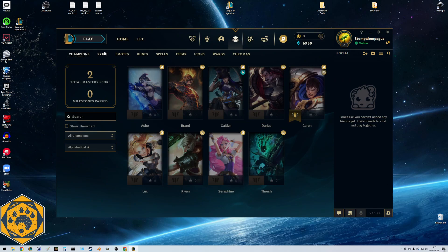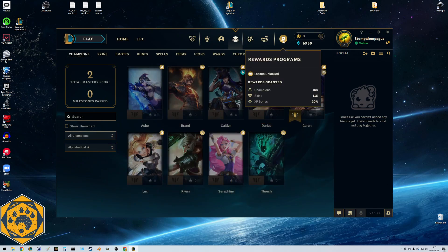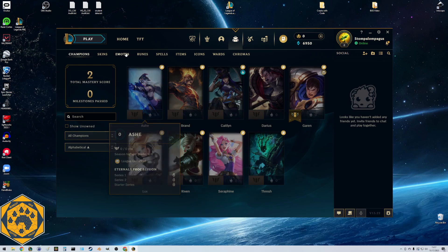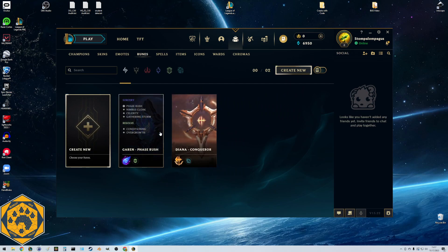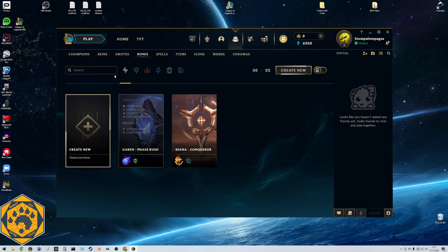Back to runes. Going to Collection drops us into champions - these are all the champions I own. We're playing on our esports computers at school so we have these all unlocked. If I click over to Runes, these are recent ones I've used - this is the page for jungle Diana, this is the one I play for Garen. We're going to create a new one because I do something slightly different.